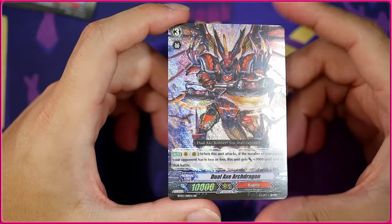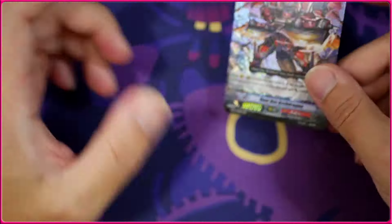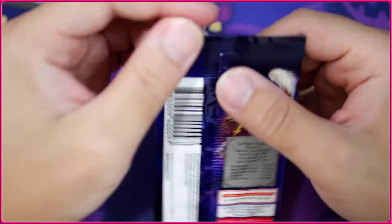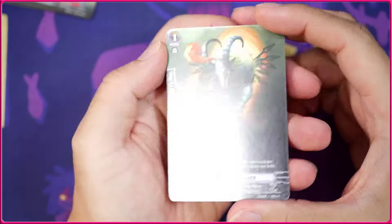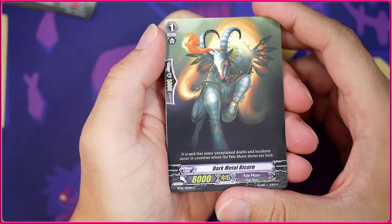Another one of those cards that was very good in the Cross Ride era because if your opponent has two or less rear guards this gets plus 3k, so it hits Cross Ride numbers. Cross Ride being when your Vanguard has a skill that says if you have another card in your soul it gets plus 2k — sometimes plus 3k — making it so during your opponent's turn it keeps that power and your opponent has to work a little bit harder to hit into it.